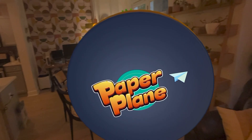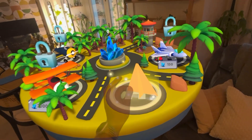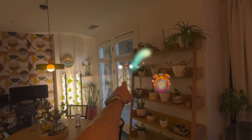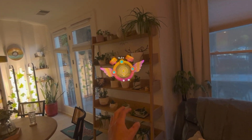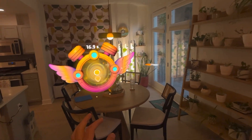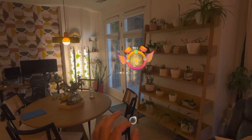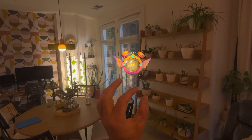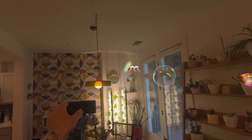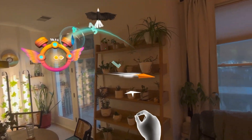Next up, we have Spatial Airplane — I've never seen this one before, so let's see what it's all about. Once the airplane's in the air, we can kind of move it around. It's almost like a 3D snake game. This one seems pretty simple but nice, easy graphics. I think you have enough of a feel for what this game offers.